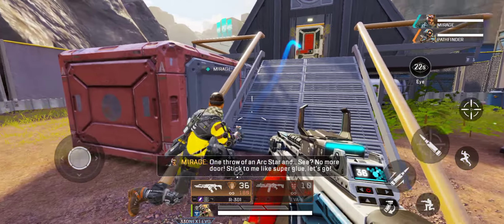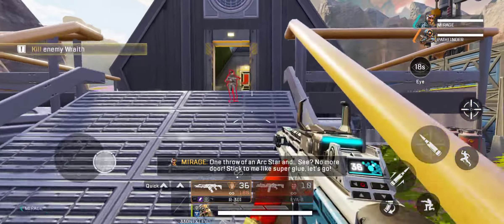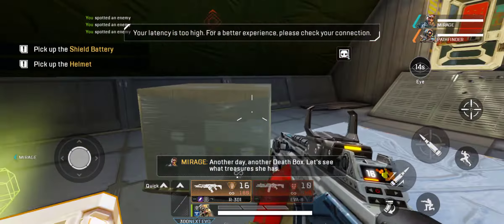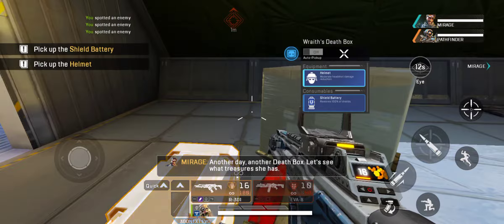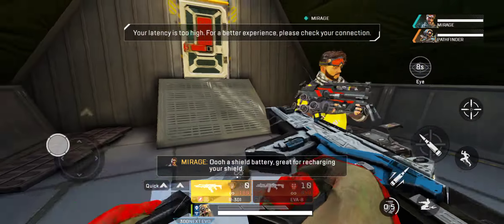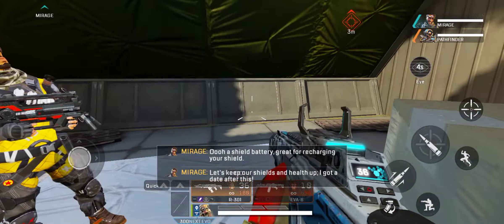One throw of an Archstar, and — see? No more door. She's stuck to me like glue. Let's go. Death box. Let's see what treasures she has. A shield battery — great for recharging your shield. Let's keep our shields and health up. I got a date after this.